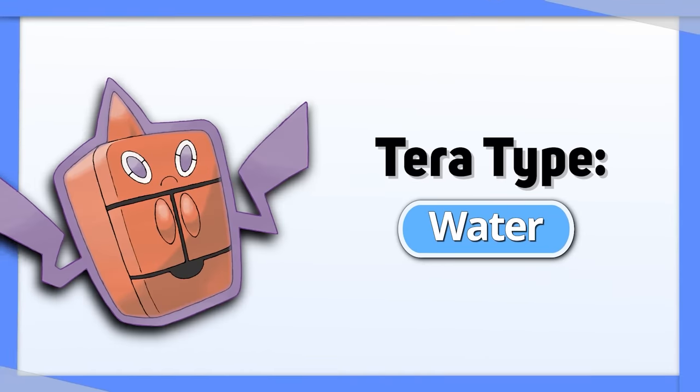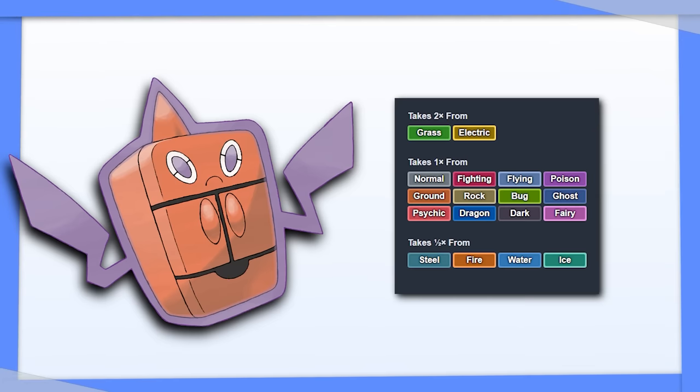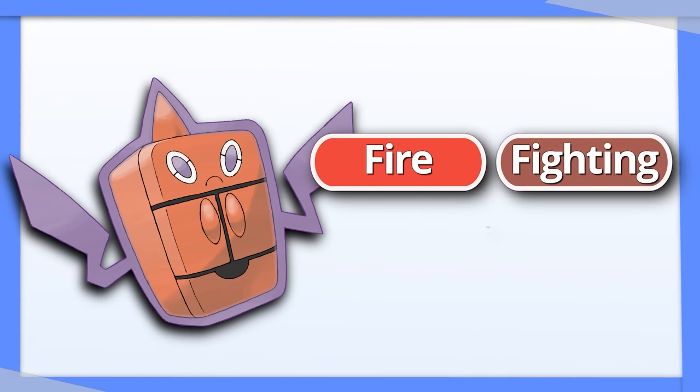Rotom-Frost: Tera Water lets you have the benefit of Ice type attacks without the drawback of being an Ice type. You would just be using this for the defensive benefit of not being weak to Fire, Fighting, or Rock.